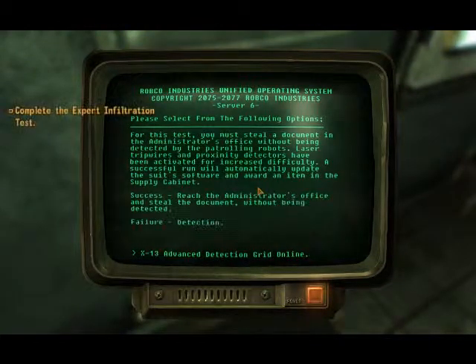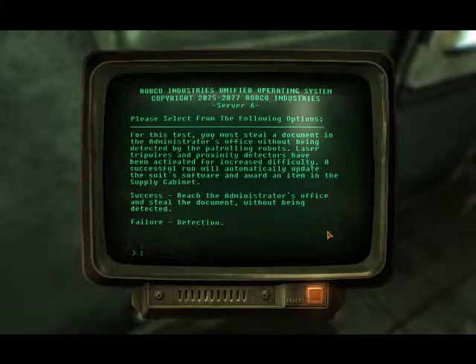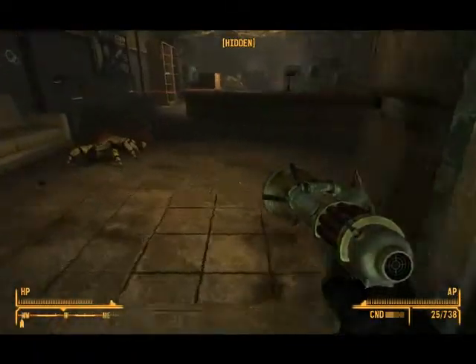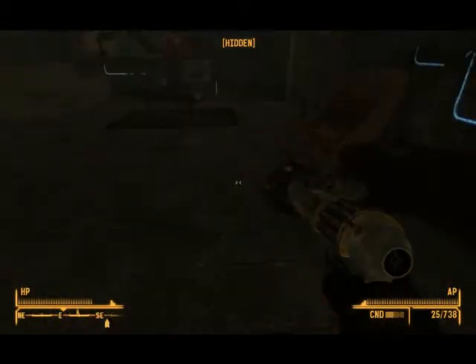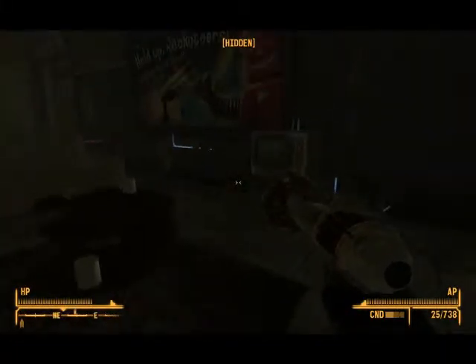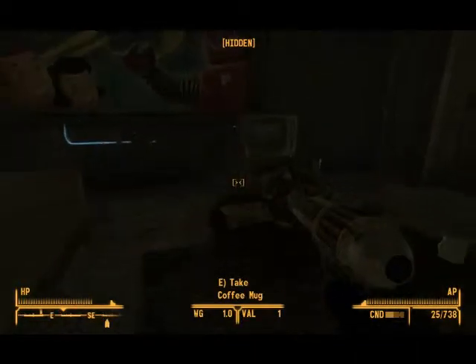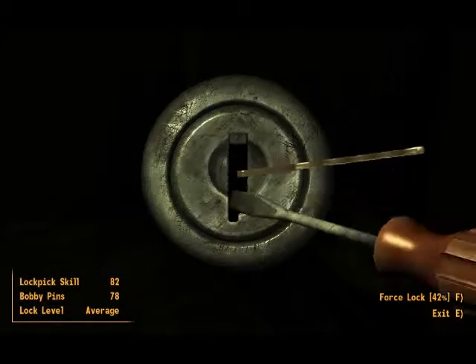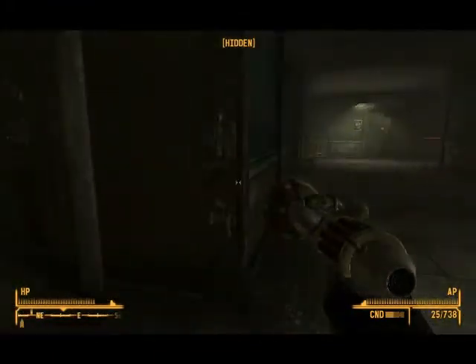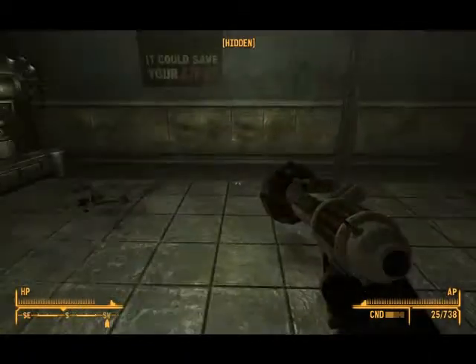Exponential stress test — this is the expert stealth test. If you thought the lasers were bad, wait till you see the proximity mines. Oh my. Laser tripwires and proximity detectors have been activated for increased difficulty. Okay, let's just take the tried and true approach.